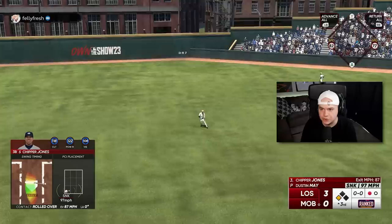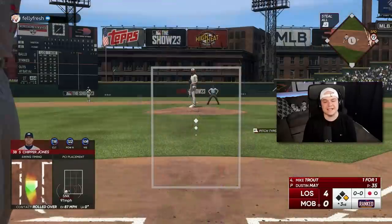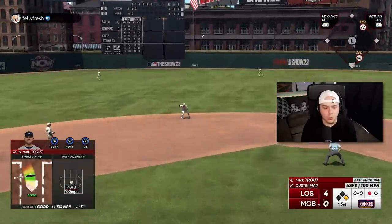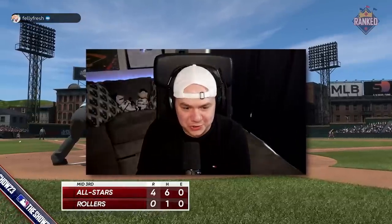82 speed — I'm going to send him, going to try to score here. I think he should be in. KB gets an extra base hit, scores a run. Thank you, Chipper Jones. That's a double play. That was arguably a better swing than Trout's home run.